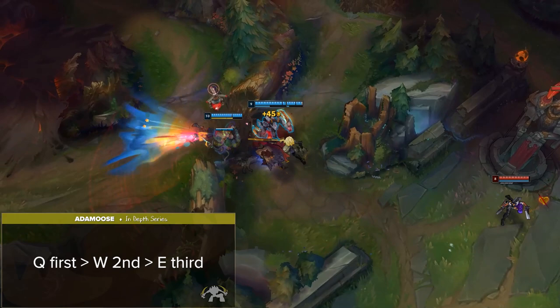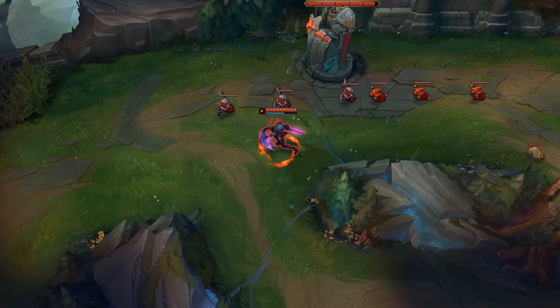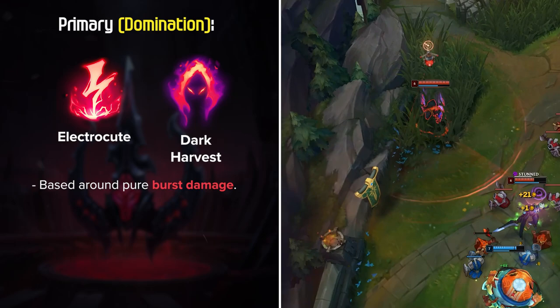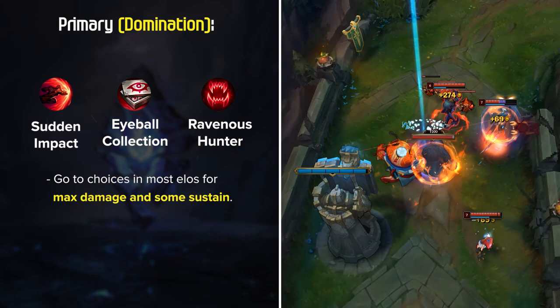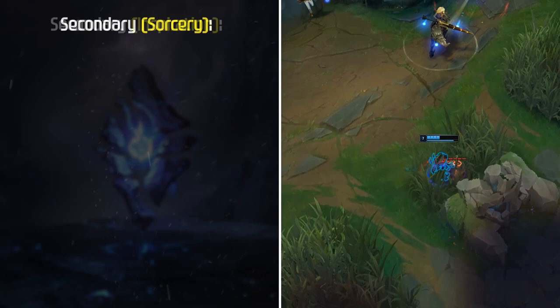Now that we've gone over how Kha'Zix's kit works, let's discuss his best rune setups for Season 11. The current most popular build in most ELOs is either Electrocute or Dark Harvest — both keystones are based around pure burst damage. Electrocute is the more early-game-focused rune, while Dark Harvest is a scaling option if you can stack it up. To close out the Domination page, Sudden Impact, Eyeball Collection, and Ravenous Hunter are the go-to choices for max damage and some sustain. For secondary, Sorcery with Absolute Focus and Waterwalking is a solid choice for extra dueling power and river control. If you're looking for a more utility-based setup, Inspiration with Magical Footwear and Cosmic Insight can be pretty strong as well. Keep in mind that these pages are best suited with lethality builds looking to 100-0 enemies.